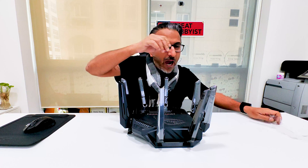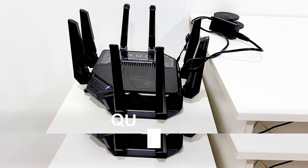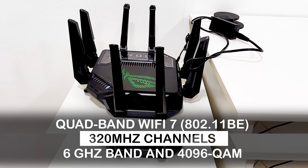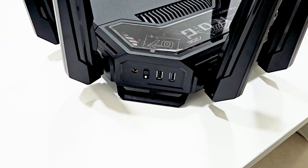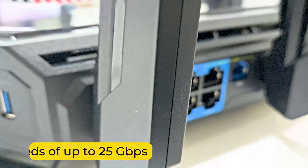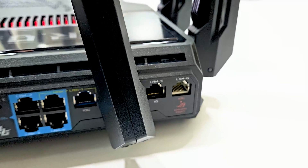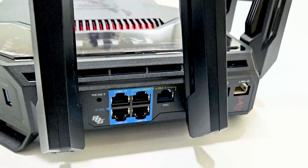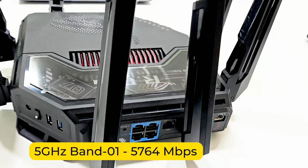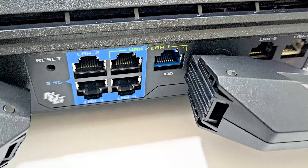Isn't that power packed all in all? When we talk about Wi-Fi 7 and the 320MHz channel in the 6GHz band and 4096QAM, it increases the network capacity and throughput. It gives you speeds up to 25Gbps — the 6GHz band gives you 11,529Mbps, then two 5GHz bands giving you 5,764Mbps, and a 2.4GHz band giving you 1,376Mbps.